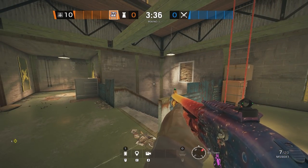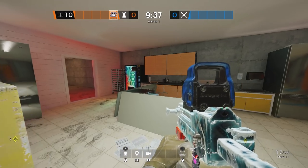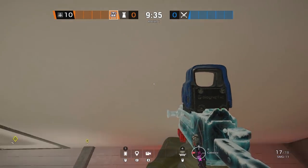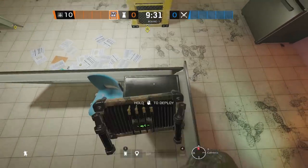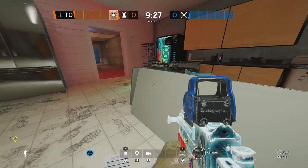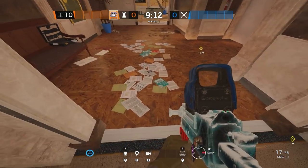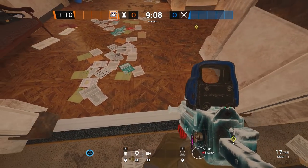On Consulate, the first mute jammer is in cafe for the anti-chamber double door leading from lobby. Come into cafe and place your mute jammer on the little metal box in between the two tables. Standing in the anti-chamber double door, you can see this covers most of the door.